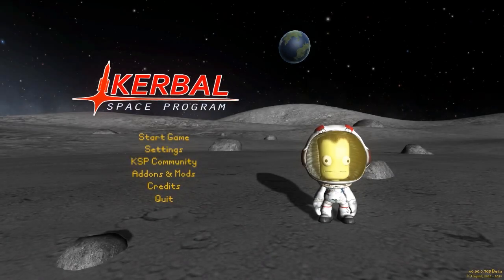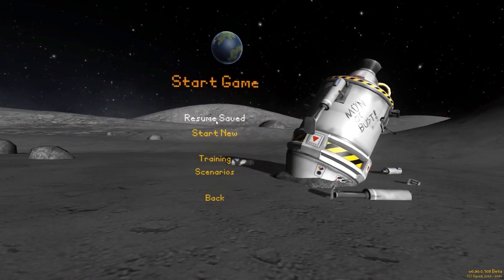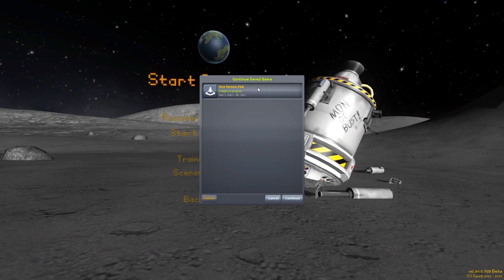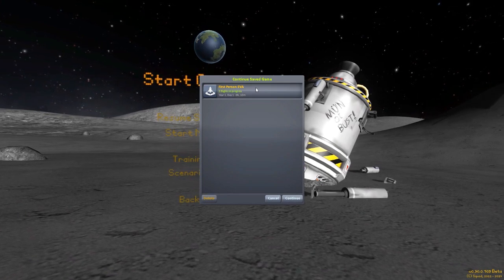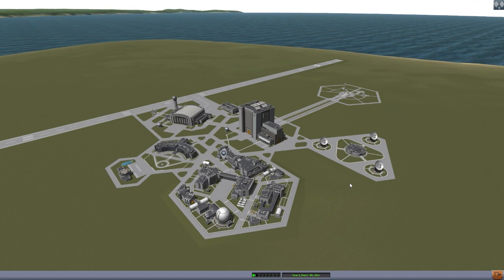Hello everyone and welcome back to Kodabo Space Program, where today we are having a look at yet another fun mod, this time in the form of First Person EVA, which is being put together by forum user CodeFox. This is actually a resurrection of a previously abandoned mod, similar to the DEMV rovers that we looked at not too long ago.